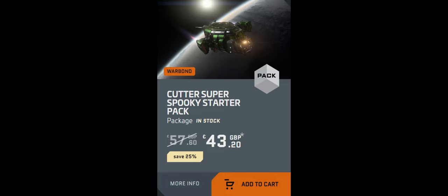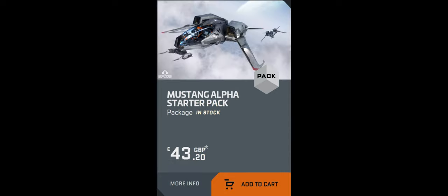So for today's video, I'm looking at the new starters. If you're looking to get into Star Citizen, I've put together the three vehicles at the minute that you can buy for the same price point — the Cutter, as you can see, at 25% off, and the Mustang Alpha. Make sure when you're looking to make a purchase, it does say Starter Pack in the description of the ship pack you're looking to purchase.